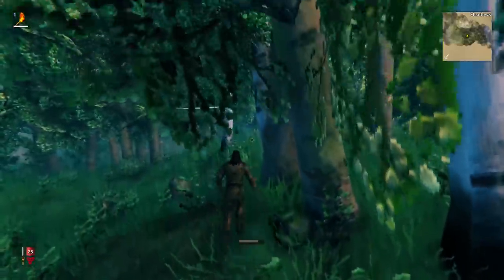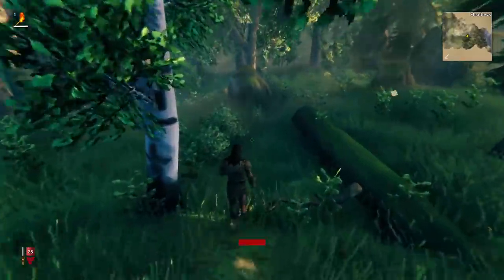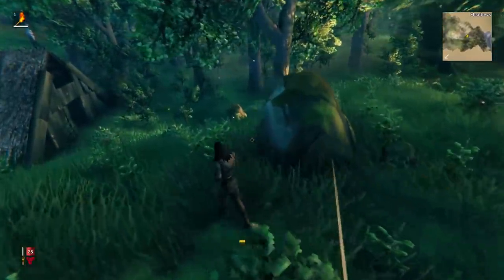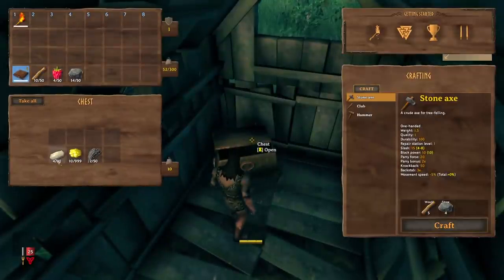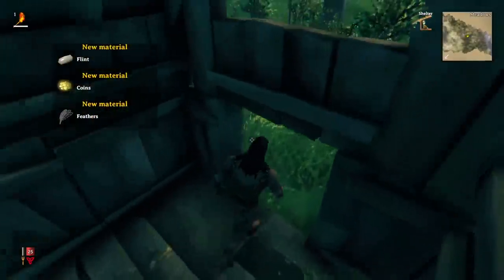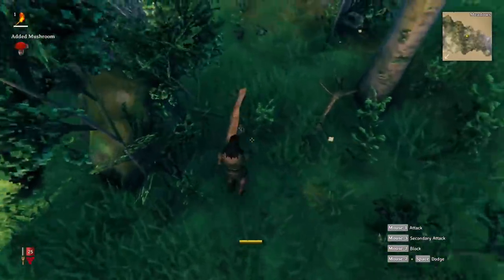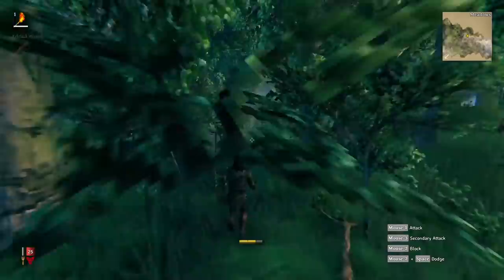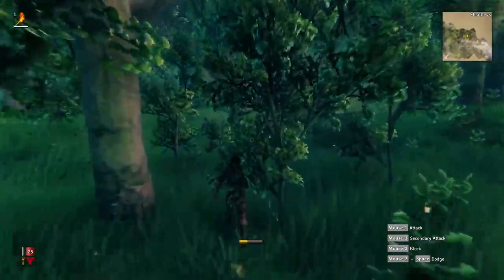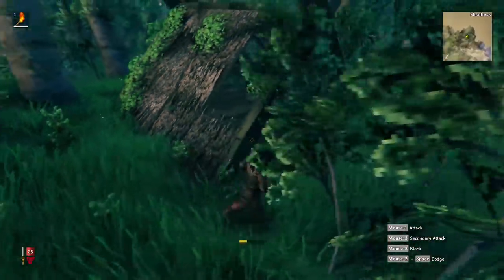We're going to try to find a clearing and head north to see if we can find a good spot to build a base. We're also looking for mushrooms. Here's a little camp to explore — let's check what's inside. Eventually the more we use our skills the higher they'll increase. We have flint, coins, and feathers here — those will allow us to make arrows. There's a mushroom too. We're grabbing all sorts of sticks and mushrooms. To increase our health in the lower left corner we'll need to put on armor, and we can eat a variety of foods to increase our stamina and strength.